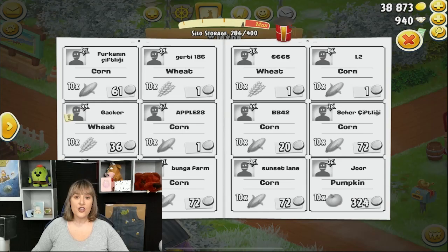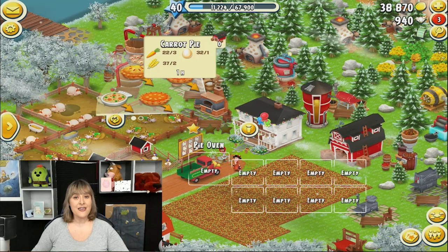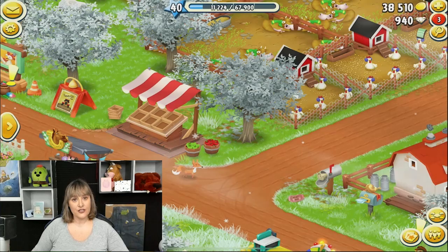With just over 100 expansion materials you can get yourself 250 barn space on a new baby farm. To put that in perspective, in order to get 250 barn space on my main farm it would take me over 3,000 expansion materials. I could take those same expansion materials and upgrade a brand new baby farm to a barn capacity of 1,300. So on a baby farm I am getting a lot better ratio of expansion materials to storage space.